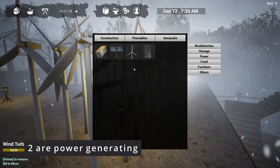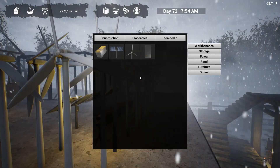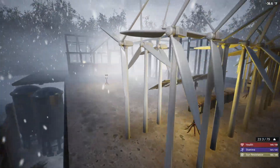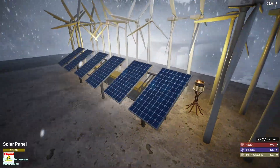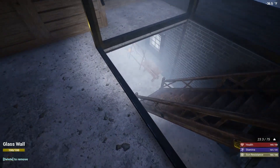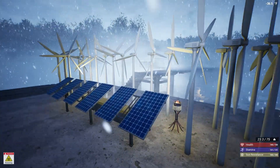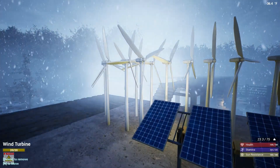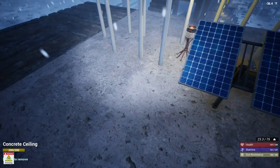Two of the four are power generating structures: the wind turbine and the solar panel. As far as placement goes, it doesn't really matter where you place the power items in relation to each other. You could, in theory, have your solar panels placed indoors — even though it's a solar panel, it'll still pick up the sunlight, and the same goes for the wind turbine. Distance isn't really a factor either, so you could have your wind turbine placed on the other side of the map and it would still generate power as if it was placed inside your base.